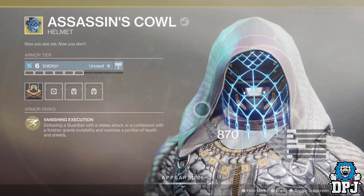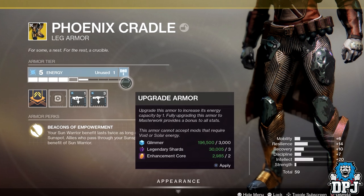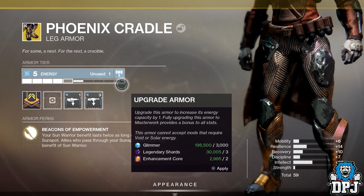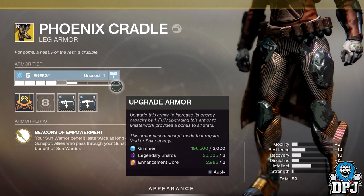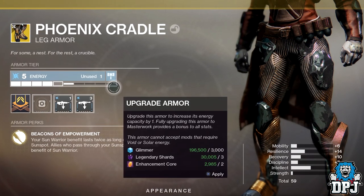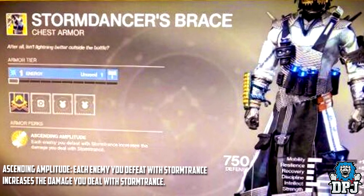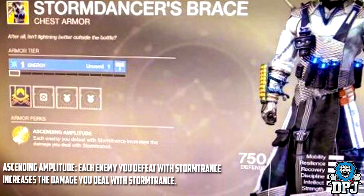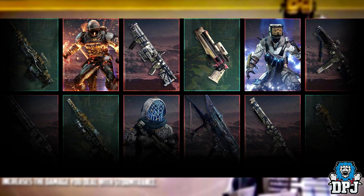Moving onto the Titan's new exotic: the Phoenix Cradles. Armor perk is Beacons of Empowerment — your Sun Warrior benefits last twice as long from Sunspot, and allies who pass through Sunspot also get the benefits of Sun Warrior. It's a true Sunbro exotic — about damn time. The Warlock receives a new exotic chest piece called the Storm Dancer's Brace. Armor perk is Ascending Amplitude: each enemy you defeat with Storm Trance increases the damage you deal with Storm Trance. All three exotics have been previewed on Bungie.net and they all look great.